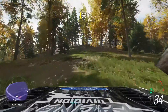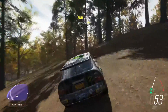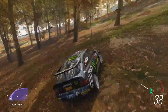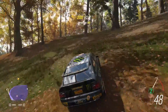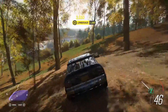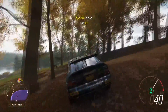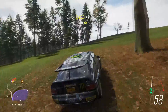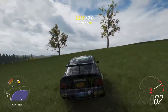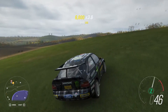We are at the location for the barn find. Now we've just got to try and find it. As you can see I'm driving one of Ken Block's hooligan cars. This one in particular is an Escort RS Cosworth - really cool car, like really really cool car. But this one I've tuned, I've sort of taken it right to the max, as good as it can go. Just try and keep an eye out for this barn.